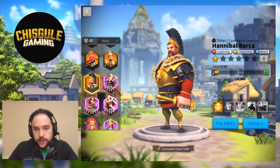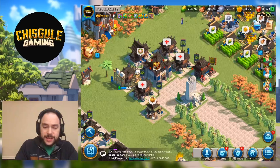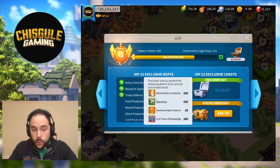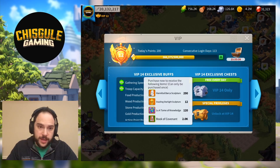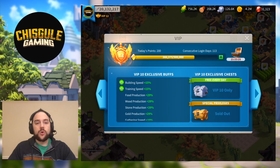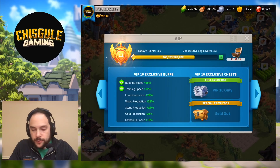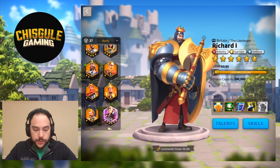Where do you obtain Hannibal Barca? You can only get him from Special Privilege VIP Chests — I believe it's Chests 10 through 14. VIP Chests 10, 11, 12, 13, and 14 all have Sculptures of Barca. This is an expensive commander to get — not only do you have to reach a high VIP level, but then you've got to pay for these chests: $100, $100, $50, $50, and $20 — a total of $320 to max out this commander. He's incredibly strong, and you can see from the footage linked throughout this video that he is a true monster on the battlefield. Note that you cannot use your Universal Sculptures on Hannibal Barca.